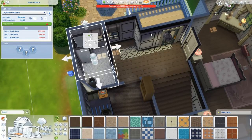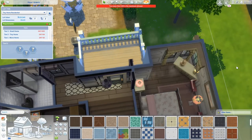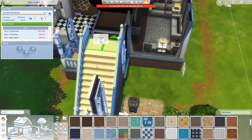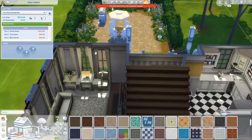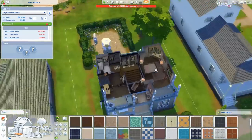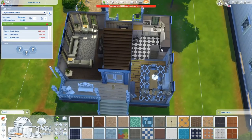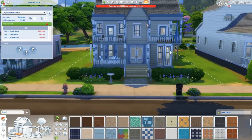As you saw in the beginning, this home was full size. We all know the classic Pancakes home in Willow Creek — it's pretty big. I think it was like 300, almost 400 tiles. If you guys don't know, a tiny home — a Tier 3 tiny home — the maximum amount of tiles you can have is 100 in order for it to be considered a tiny home, or what they call a small home. You get lot benefits like reduced bills and I think your relationships build faster.